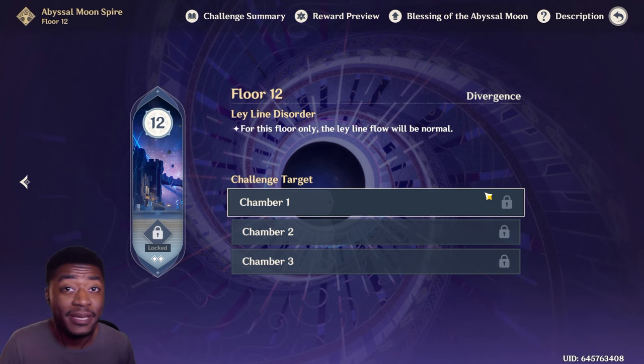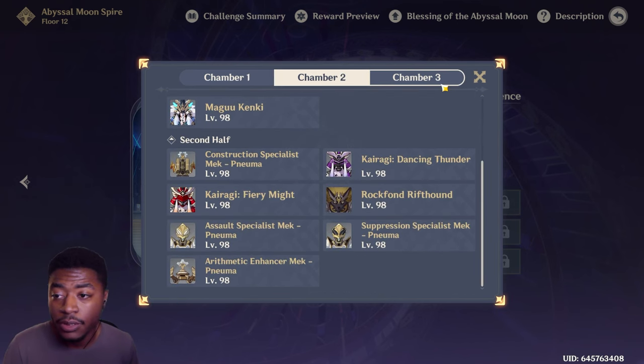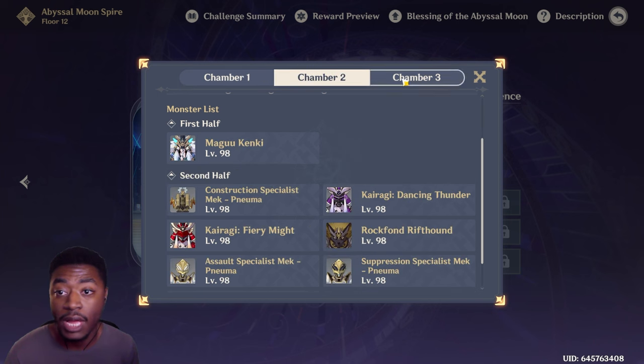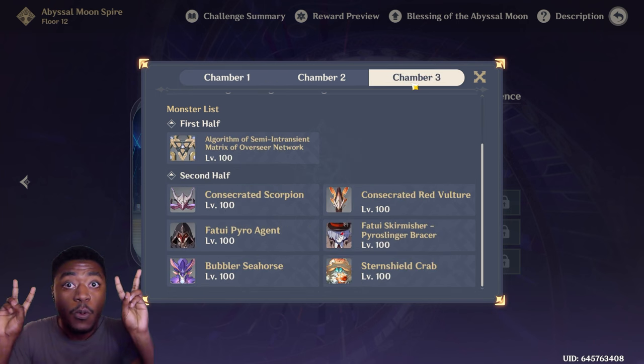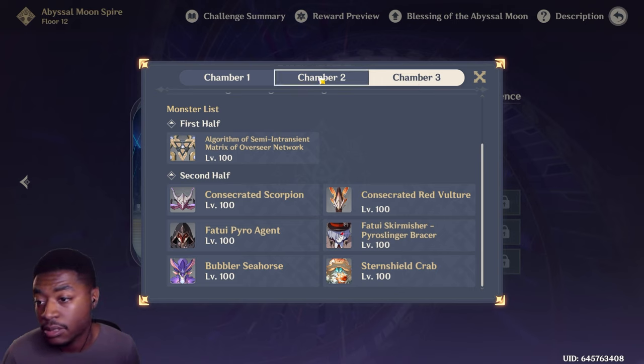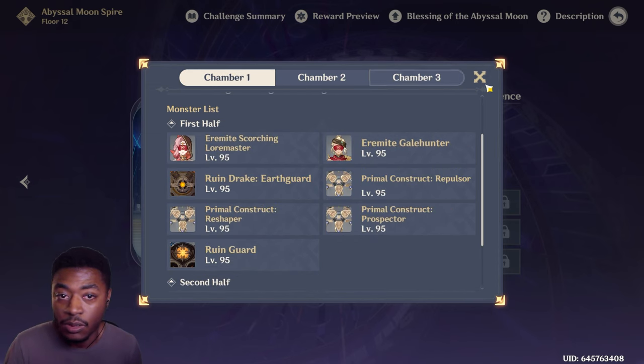Bad news: the Abyss is the same as it was before. Patch 4.8 came out today but the Abyss also resets on the 16th, so it was just a bit too soon and we still have the old Abyss. We won't get the 4.8 Abyss until around August 16th, which really sucks. At the end of the day you know the abyss now at least, but realistically it should be changing every month.